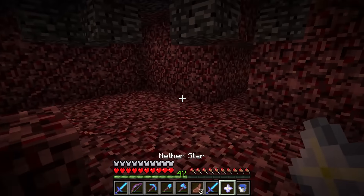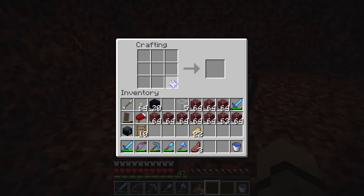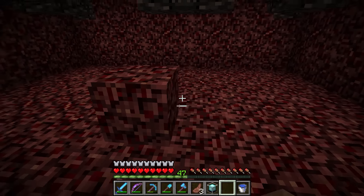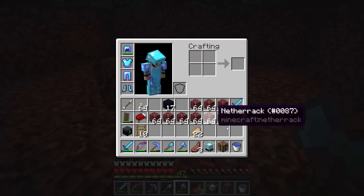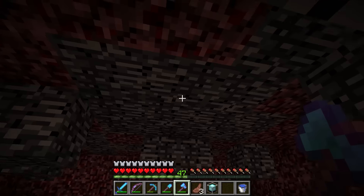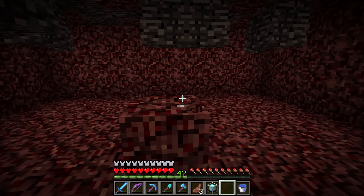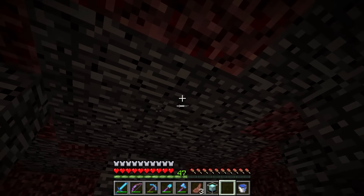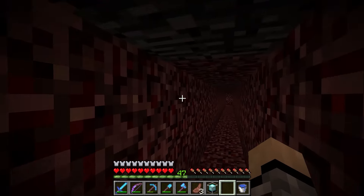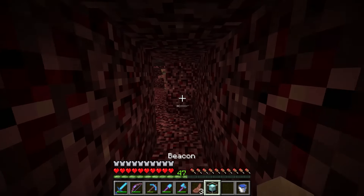Hey everybody, welcome back to the Afterlife SMP Season 2. As you just saw, for the first part of today's episode we fought a Wither — I've been wanting a beacon for a while and we finally have one. If you don't know this method, I believe it was Panda with some numbers — something like that — he has a video where you can put soul sand down and wither skulls on the end, and the Wither's head gets stuck on the ceiling so you can just hit it safely with a sword. It's a very easy way of killing a Wither.